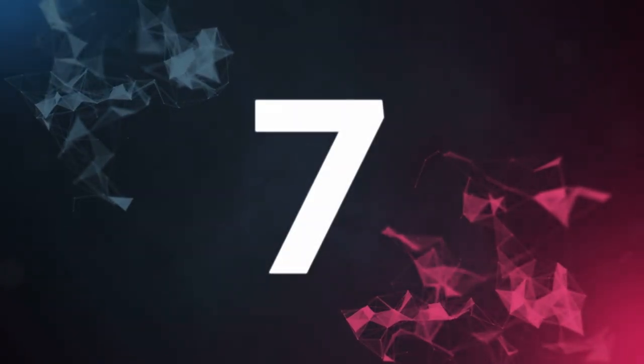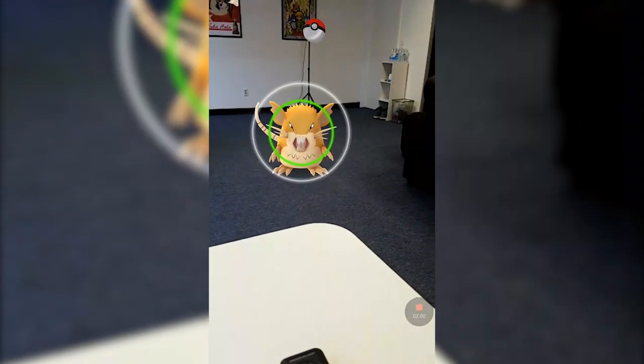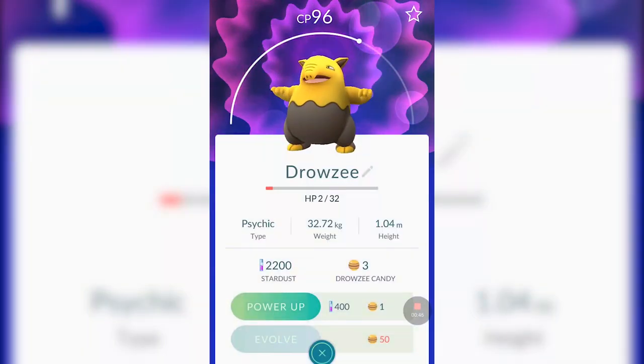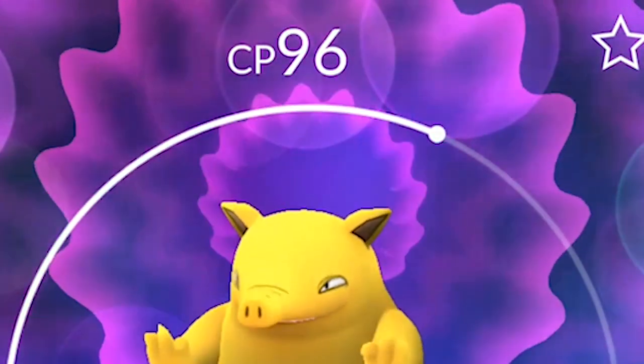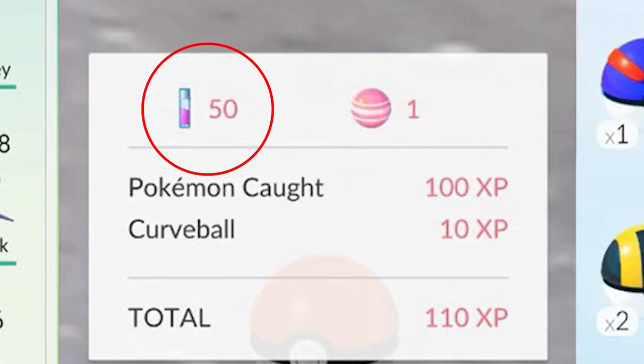Number 7: powering up your Pokemon. Pokemon Go is not just about catching Pokemon — it's about raising them as well. Your Pokemon's strength is determined by their CP, or combat points. Essentially, think of this like levels: the higher the CP, the higher level your Pokemon is. You can increase CP by spending Stardust, which is obtained simply by catching more Pokemon.